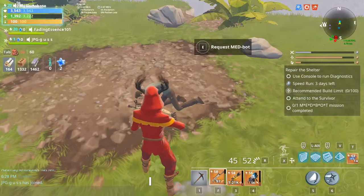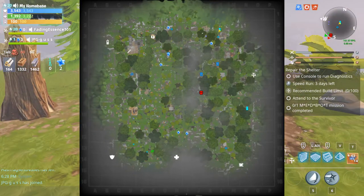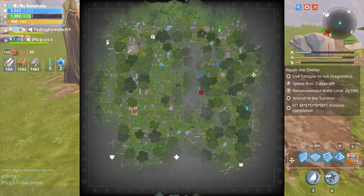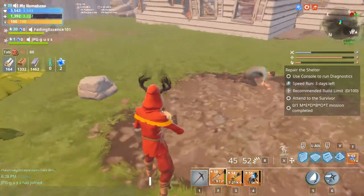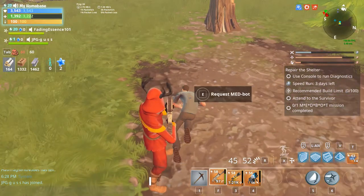Basically, all you have to do is find a survivor that is down — it's gonna show a circle around them on your map, like a circle around the survivor that's already down. Then just come next to them and click whatever your E button is to request the med bot.